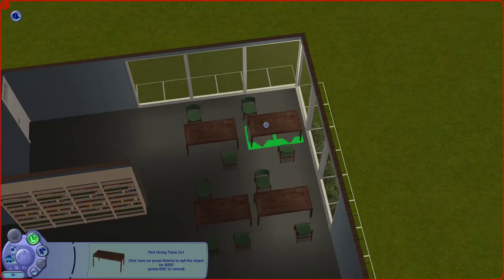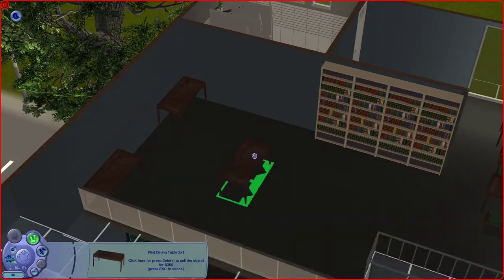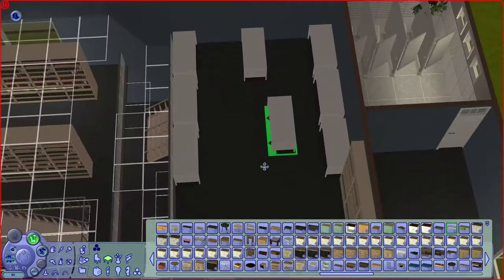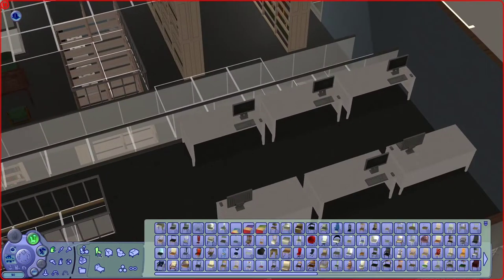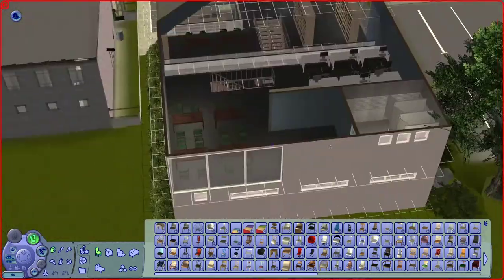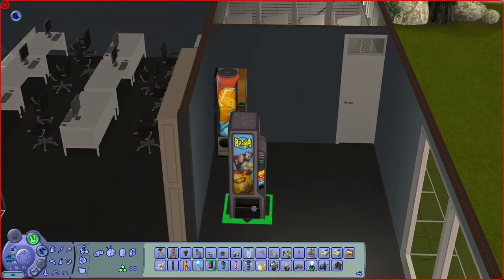Moving on to upstairs: my first thought was to put the computers in that corner, but it just didn't look right — I think it was because of the huge windows. I wouldn't want to work on a computer with light shining on the screen, so I decided to put them elsewhere. I ended up putting in a lot of them and the space became quite cramped, but I think the sims will still be able to use all of them. This game keeps surprising me with what's possible in terms of routing, especially with chairs, so I wouldn't be surprised if it works perfectly.